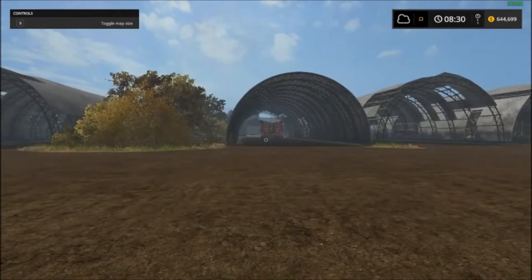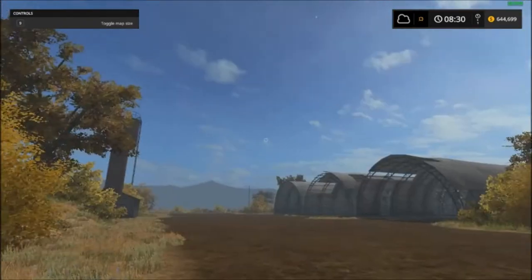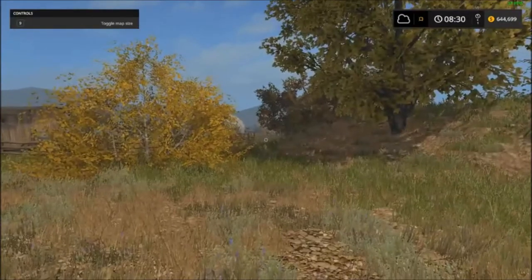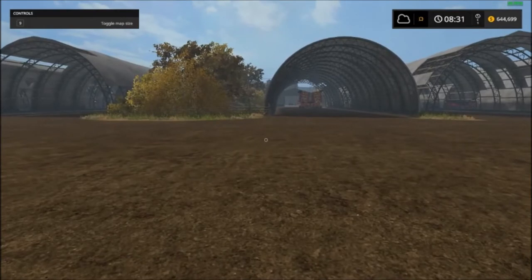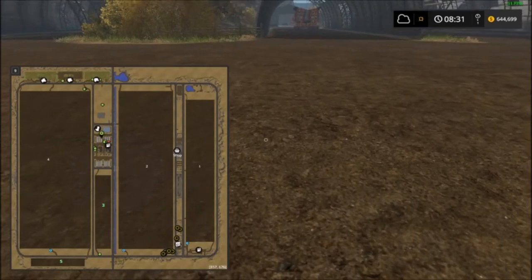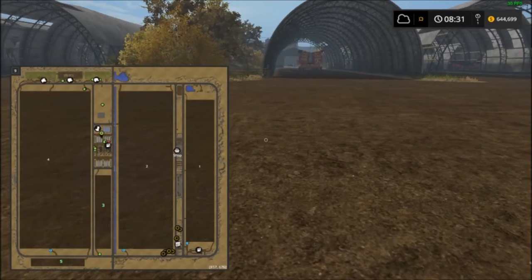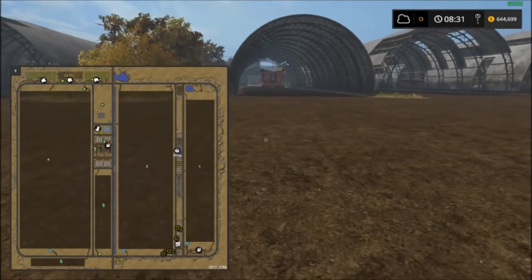Without further ado, let's jump into this Mustang Valley Ranch. When you come into the game, this is where you spawn in. Let's take a look at the map itself — as you can see, it is absolutely huge. When I say huge, it's actually just a one-times map, I think. But the maker of the map had the Big Bud in mind — he wanted to make a map that was Big Bud friendly.